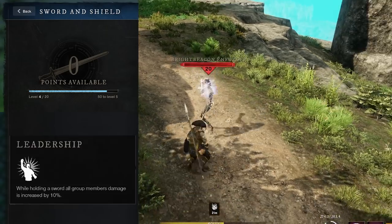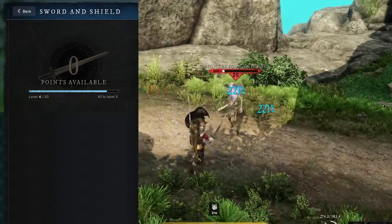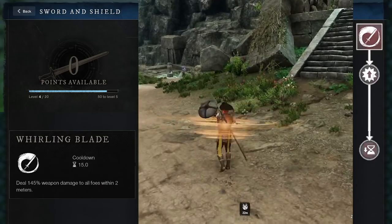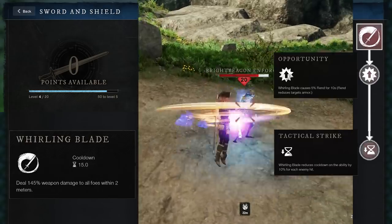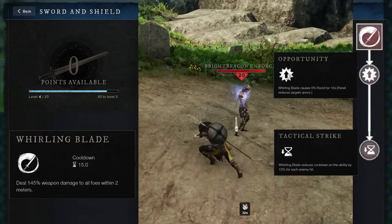The ultimate skill is called Leadership and it increases the damage of your entire party by 10%. Whirling Blade is the first ability you'll unlock. It does a nice little AoE that hits all nearby enemies. When upgraded, the more enemies you hit, the shorter its cooldown is. Hit 10 enemies to instantly reset the cooldown.